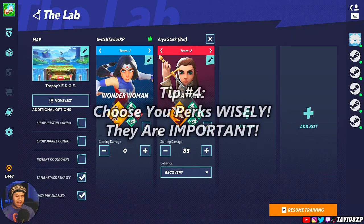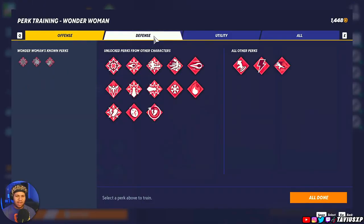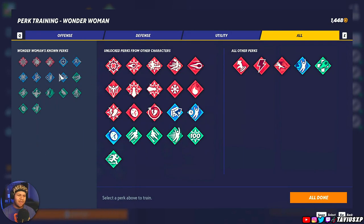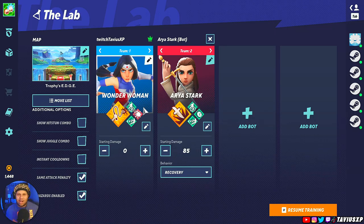The final tip is your perks — learning what perks your character needs. As you can see there are a lot of perks, so try to find what works with your character and experiment. For Wonder Woman I'm currently using Triple Jump, Snowball, and Tasmanian.